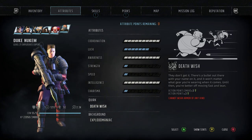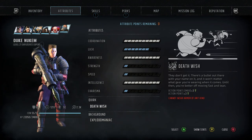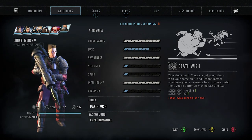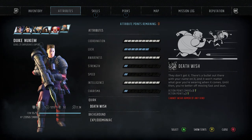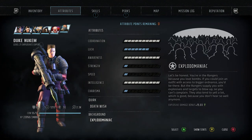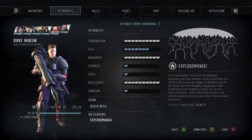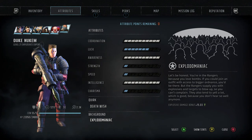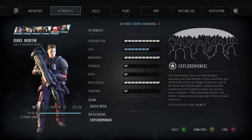Just down here for the quirk, as you can see, we've got Deathwish, which is really good because this build is all about getting those action points. However, it does make him extremely squishy. But if you're trying to kill everything in the first or second turn, this is a great build and a great quirk to have on. Just down the bottom here, a really standardized one for an explosive build is Explodermaniac — it pretty much just gives you 15% extra explosive damage bonus.